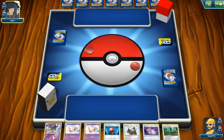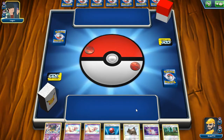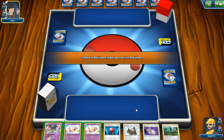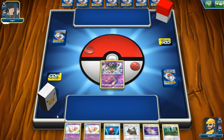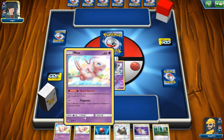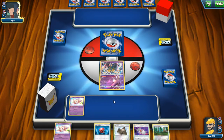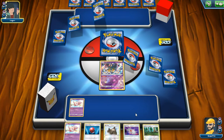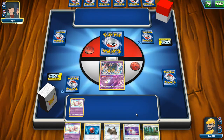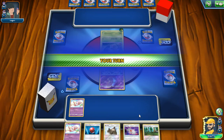Nothing spectacular to start — kind of used to draw support. I know we get an extra card, which is nice. At least it happens to the computer once in a while, not just always me. I only have the one set of Malamars for stage ones. Everything else is pretty basic.